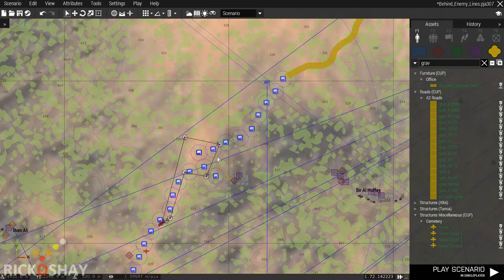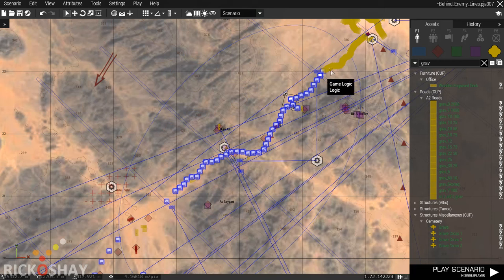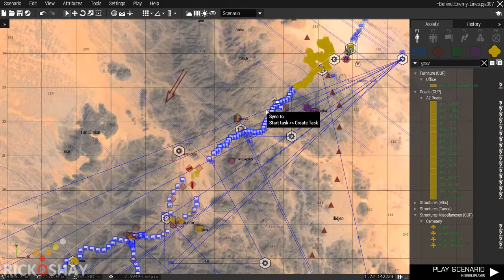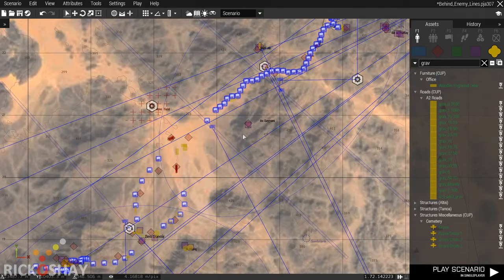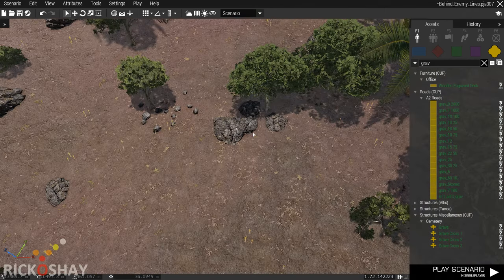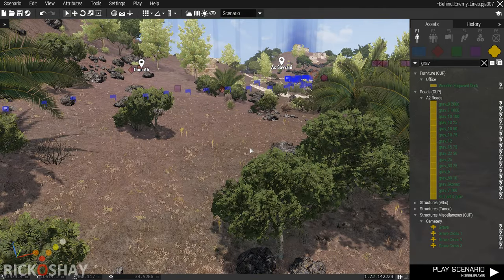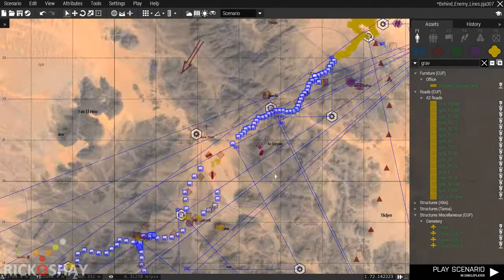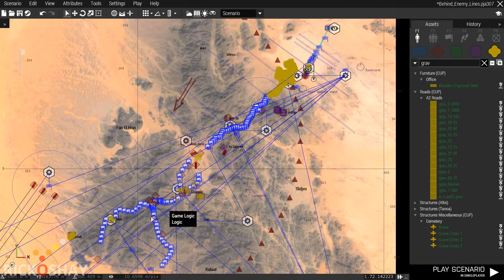That kind of looks okay, but ideally I'd like to have a road. My concern is that if people go off this beaten track and go up through the mountains, it's going to be really difficult to spawn in objects or enemies specifically, because the terrain is so rough and quite mountainous. There are so many different potential paths they could take through this terrain, so to try and guide them, I thought I'd put a road in.